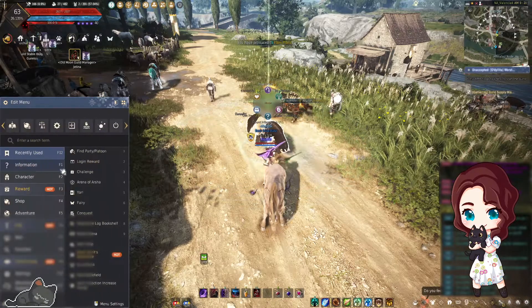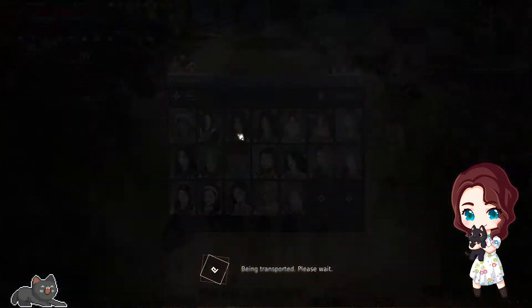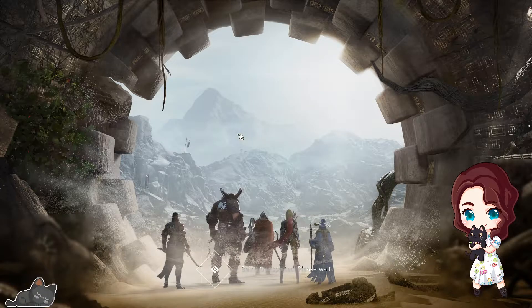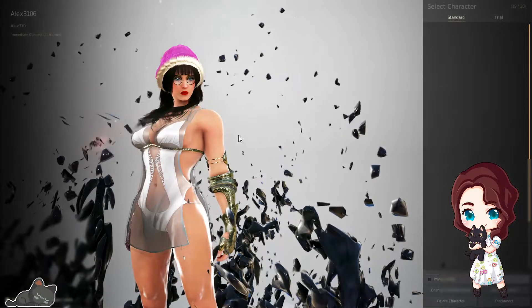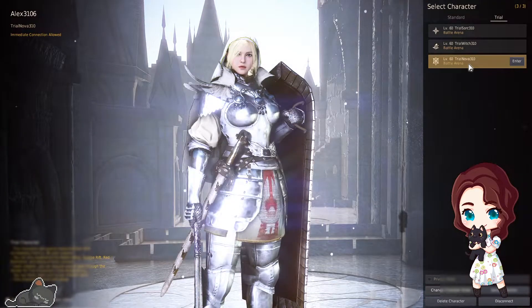Now that I've covered the basics of what a trial character is, let's talk about how to actually go and make one. To access trial characters, first go to your character selection screen. Up at the top right there will be two types of characters — standard and trial. Go to your trial slot.